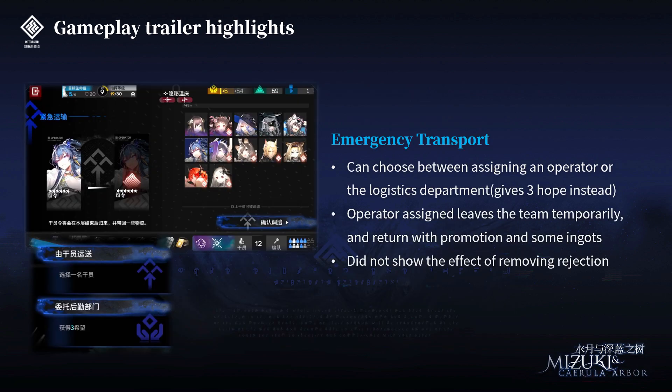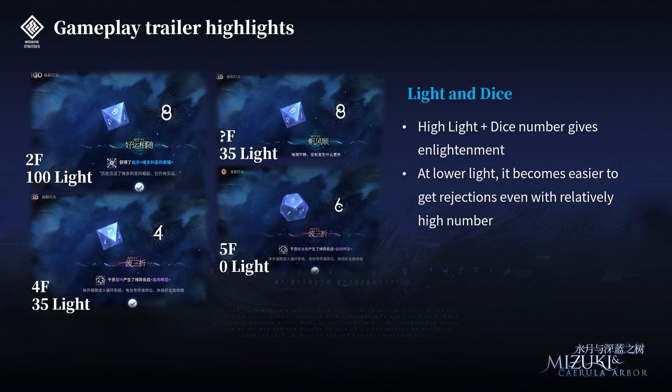Next we have a showcase of emergency transport. You can first choose between assigning an actual operator or your logistics department to do the transportation. If you choose not to use an operator, you'll get three hope instead. If you choose to assign an operator, the operator assigned will leave the team temporarily and return with a promotion and some ingots. In the showcase, they did not show the effect of removing rejection — they simply did not choose an operator that had a rejection on them.